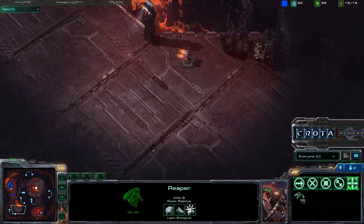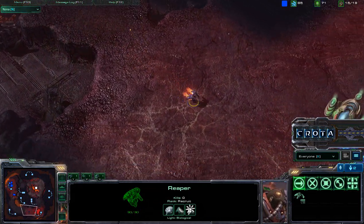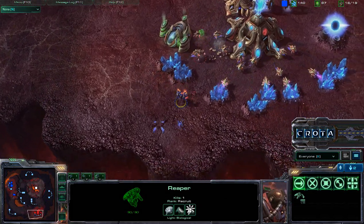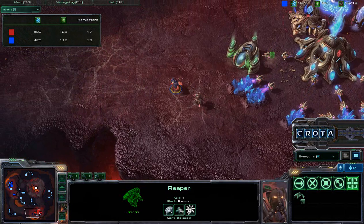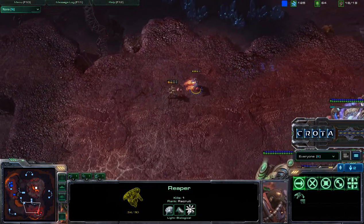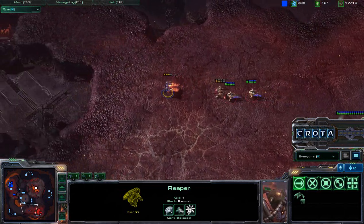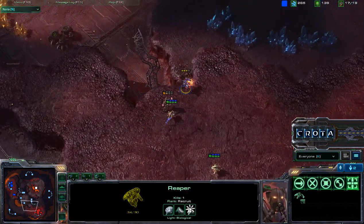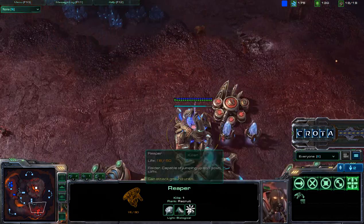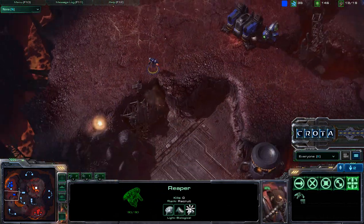Out comes a Reaper, pushing out to do a little bit of harassment. Maybe if I can get one or two kills, I can try to win this game. I'm going after a probe and then the Zealot. I quickly see that he is Chrono-boosting that gateway, so I want to make sure I don't lose this Reaper. With the gateway nearly completed, I knew the Stalker harassment was not going to work, so I quickly changed up my strategy.